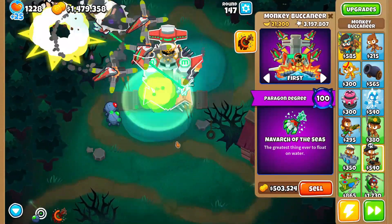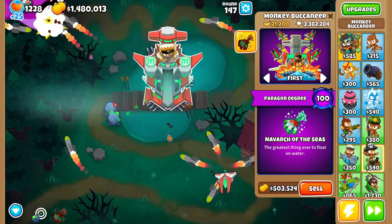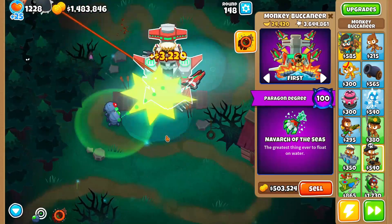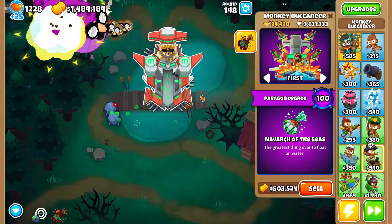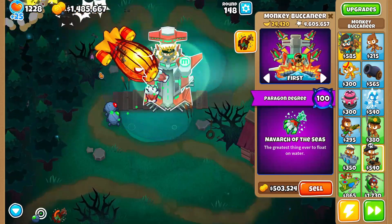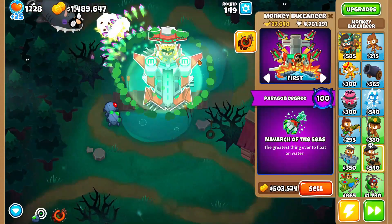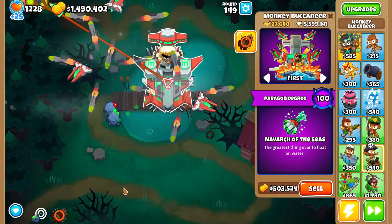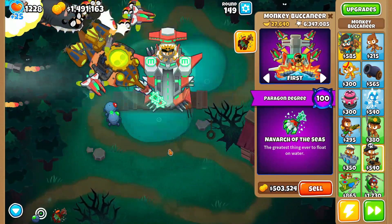His ability sucks against DDTs and BADs, so that's why he's one of the strongest paragons. He also makes you money — about 3k per round. You could just keep boat farming because he's OP. The fact that he just sucks up BADs is crazy to me, so he might make it way past round 200.